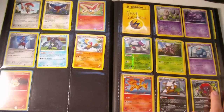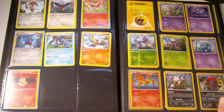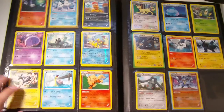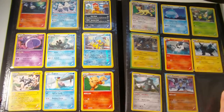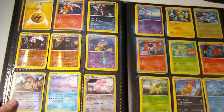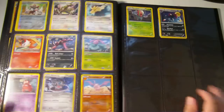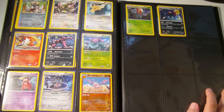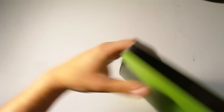That's more Noble Victories over here, and Next Destinies over here. Pause to check them out, because we're already at nine and a half minutes. More Next Destinies, Dark Explorers, more Dark Explorers, and that's it. Those are currently the only legal sets until Dragon's Exalted comes out next month.